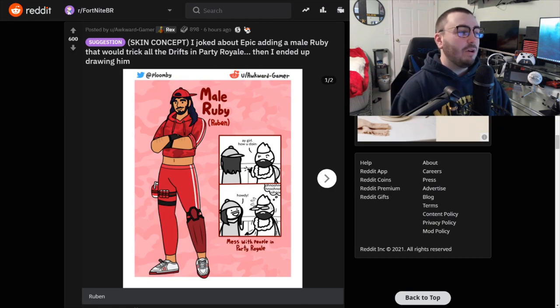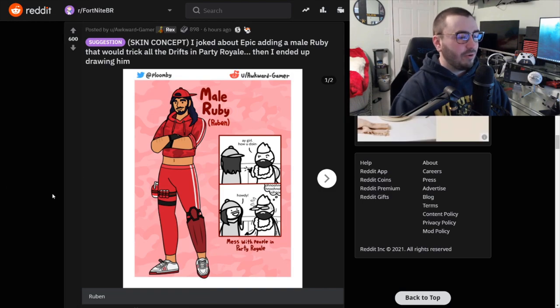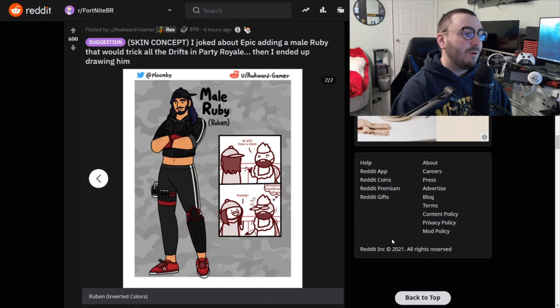I joked about Epic adding a male Ruby that would trick all the Drifts in Party Royale, then I ended up drawing him. I didn't understand it at first, especially in Party Royale — what's going on, are people looking at the Ruby? But then it turns around and it's a dude. That is awesome. He has a black style too. That's really cool, that's hilarious. I would actually like to see that.